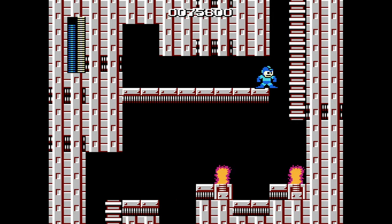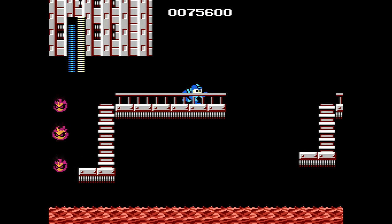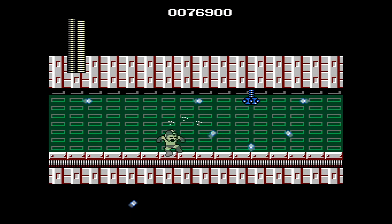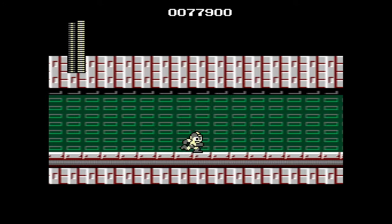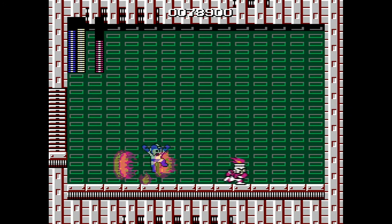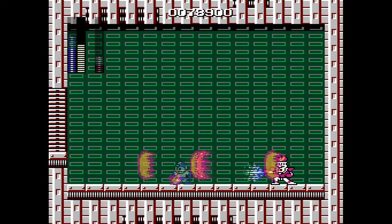Yeah, Torch Man stage is cool — damn it, I mean Fire Man. There's lots of lava and fire and stuff, and Magnet Beam lets you skip little spots here and there. This is the roughest boss hallway so far, but they are no match for E. Holy crap, Fire Man just spams you with attacks and I have no idea how to dodge all of them, but with full HP and Ice Slasher, we managed to beat him.